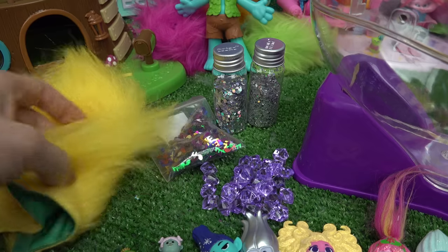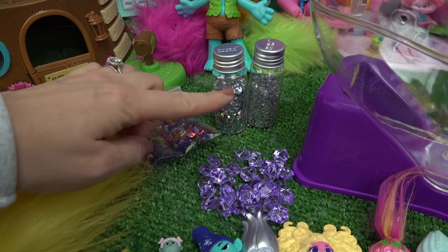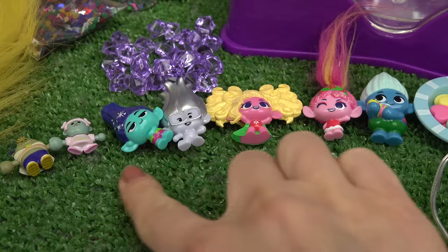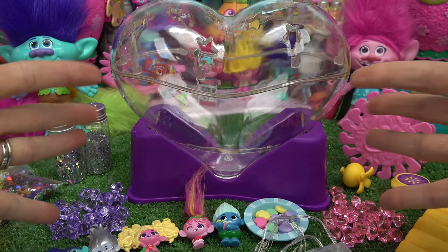Here's everything we're gonna need — some fillers for our heart. I've got troll hair, musical notes, some gems, confetti, pink gems, and some other character fillers. Of course, we've got our trolls, and in the heart I'm gonna add some pretty lights. All right, let's get started.